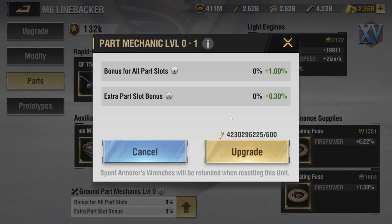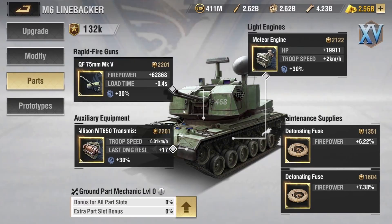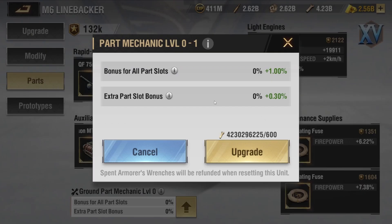First off, you will need armor wrenches, which are the items you will need to acquire in order to upgrade and level up the system. The more you level it up, the more bonuses you will be able to obtain for your main parts and extra parts as well. The main parts are the gun, the engine, and the auxiliary equipment. However, the maintenance supply are considered to be the extra parts, which will not be taking the full advantage of the upgrade.